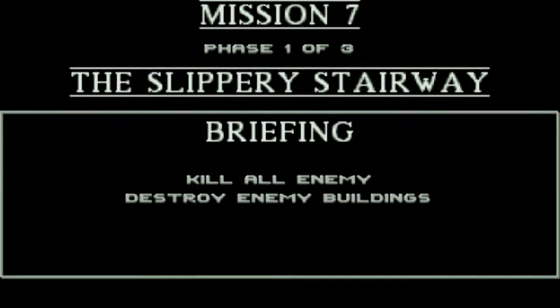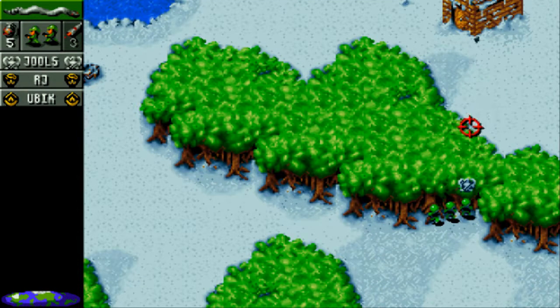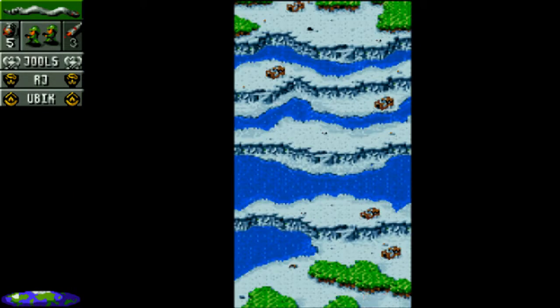Greenland and red blood. Slippery Stairway. Three phases. There's already one building. We do have a few levels to ascend here.